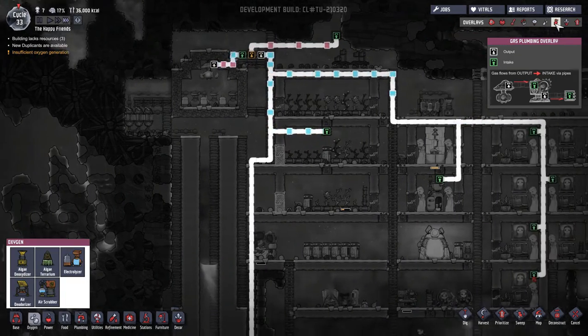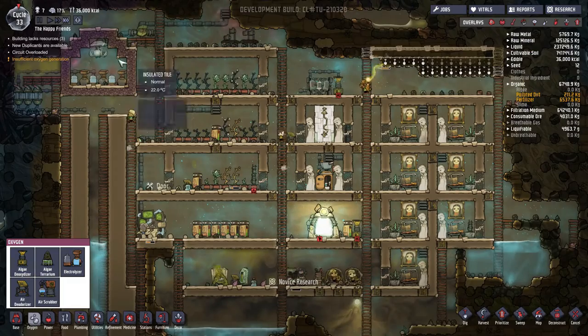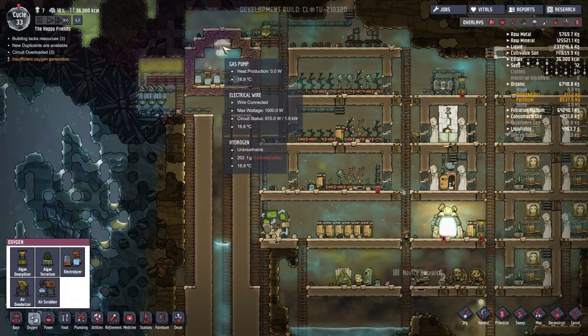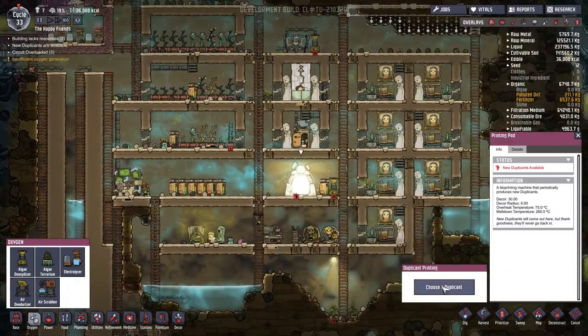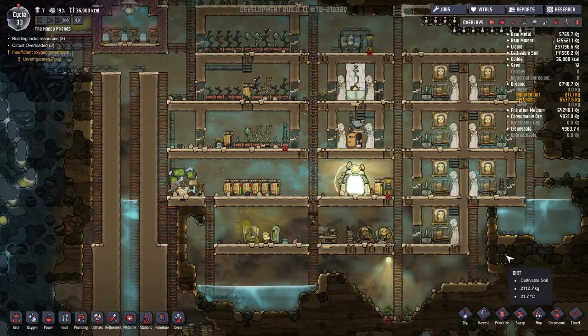Like really great — in fact I'm going to go ahead and say let's deconstruct the microbe musher once again. There's no reason to hold on to it, we'll just reclaim that water. But let's get this oxygen generation problem going. It looks like everyone is good to go — there it is, we have power! Hydrogen is being filtered out. Oxygen is being sent to where it needs to go. Insufficient oxygen generation, but it shouldn't be at max gas pressure so this thing is working as hard as it can. And now we're getting our hydrogen build up already over here.